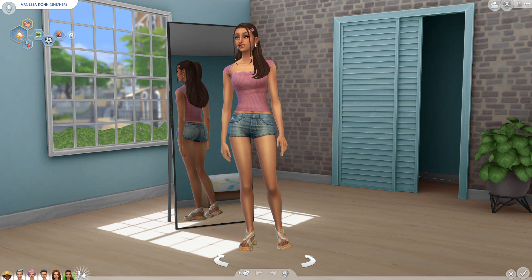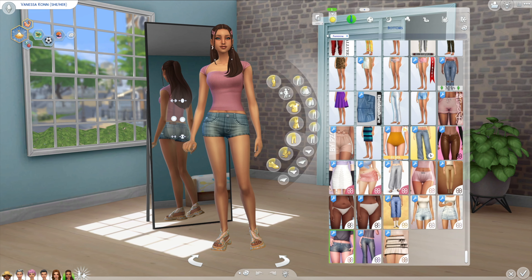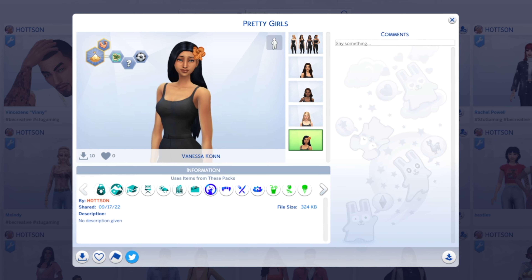I wanted to give her some colors, some florals, light pinks, greens, yellows, stuff like that. This is Vanessa, this is her everyday. Then her formal, looking so good - the flower in her hair was actually inspired by the original way the sim looked when I saw her in the gallery. HotSyn had actually uploaded a ton of other Sims for my series using the StewGaming hashtag. I stalked his player bio, found Vanessa there, was obsessed immediately, and dragged her right in to Create a Sim and gave her that makeover. And now she's on the show.